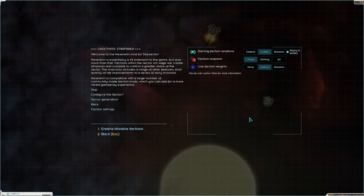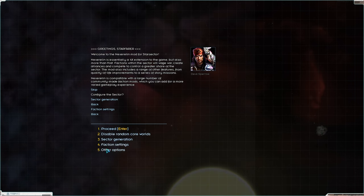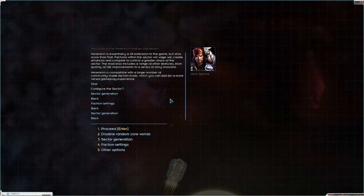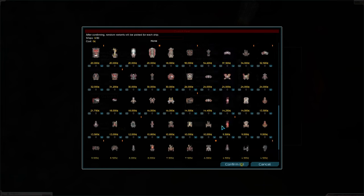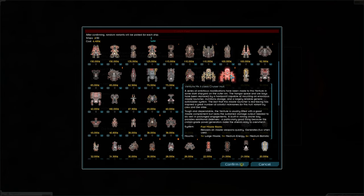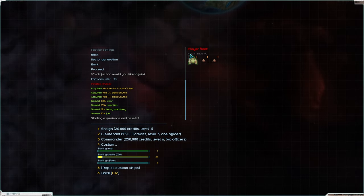When a faction dies they won't respawn, which is great. We go to sector generation, then proceed and select the pirates. For our custom ship, Dave Sparrow came across with two Kites and his pirate lord's Venture Mark 2 class cruiser. This cruiser is not the greatest — it has random weapons which are totally weird — but we can work with it.